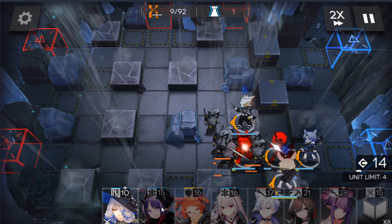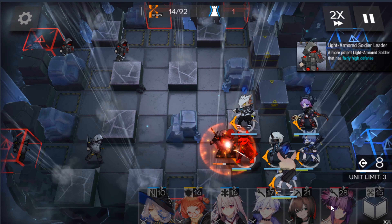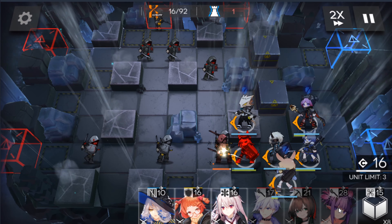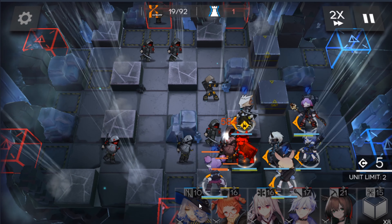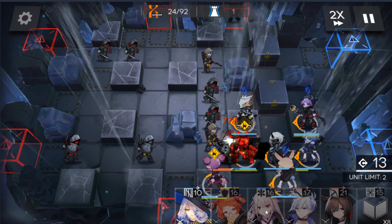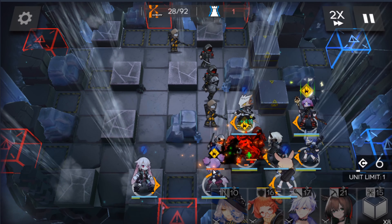Now you want to drop your Healer as soon as you can — drop Hibiscus over here. And now I want to drop Lava, so you can put Lava down just down here. Now we have to drop our second Healer, Ansel. I need to put Ansel down here to heal Lava because he'll be targeted by the DPS Rangers when they come down.